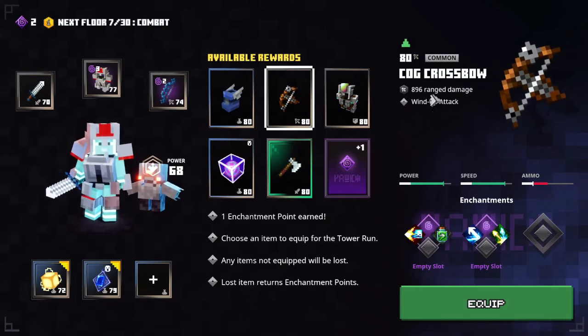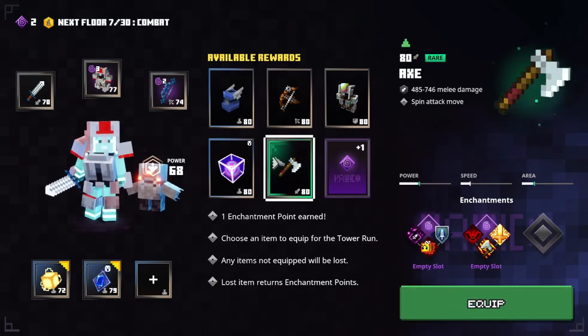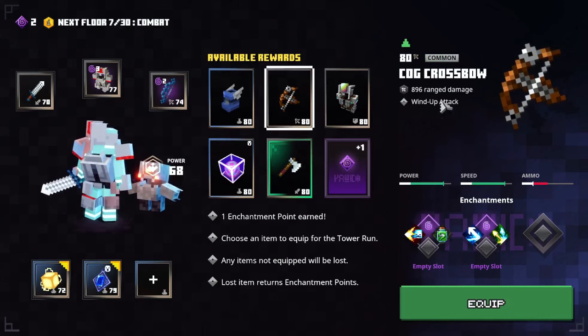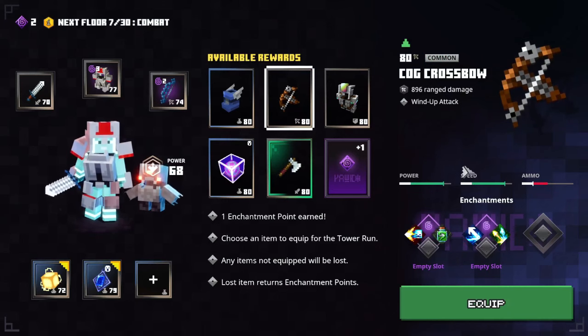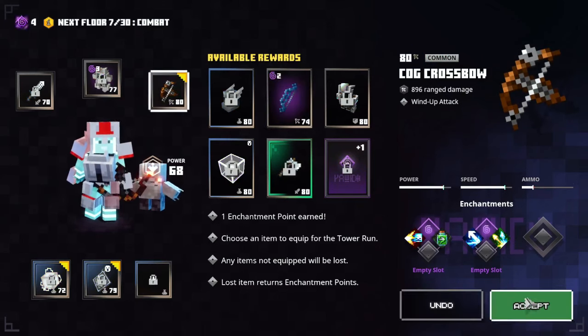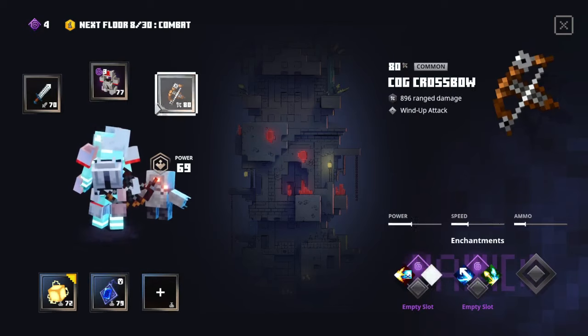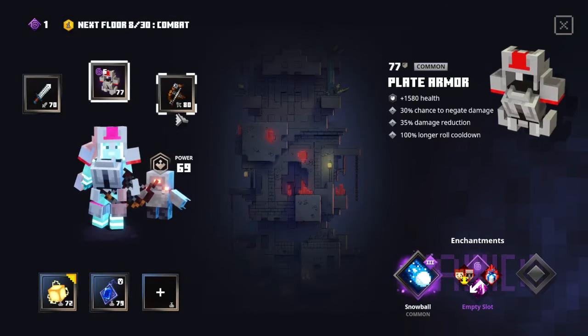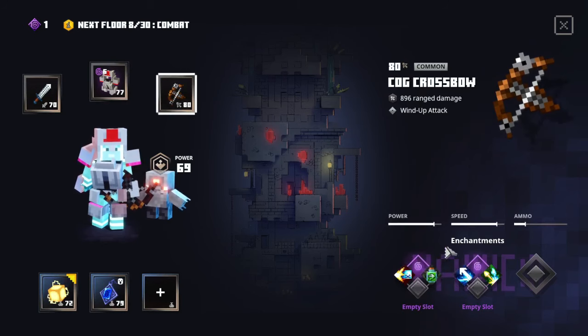This cog crossbow is just genuinely OP. I really need a new melee weapon but this will cover anything for ranged. I'm going to go with the cog crossbow since I can probably find a better melee weapon later, and I'll upgrade snowball so the closest enemy is permanently stunned.